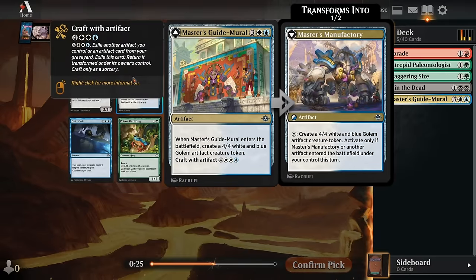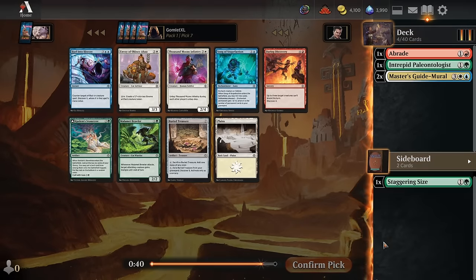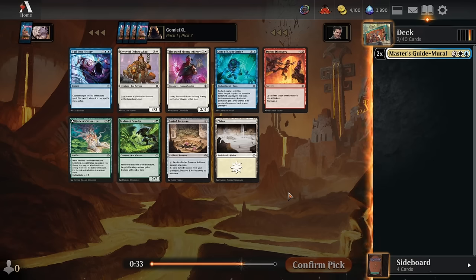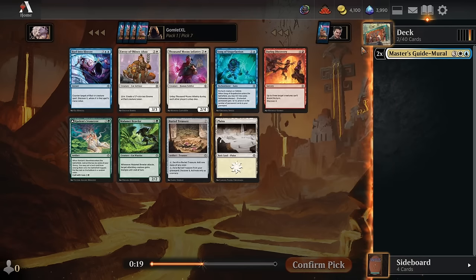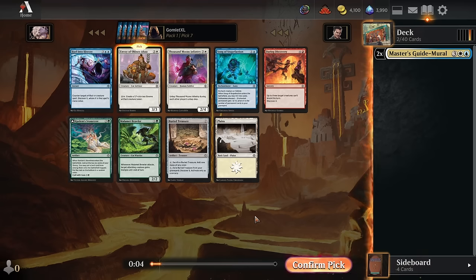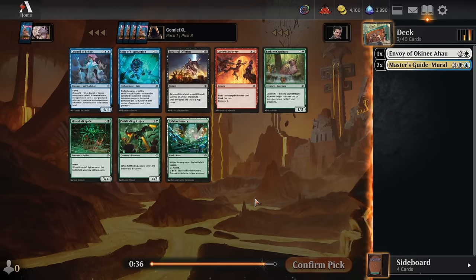We actually see a Poison Dart Frog this pack, the first reasonable card for green-red dinos in a while. But if we get two Guide Murals in a row we'll head in that direction instead. The next pack has not much — there's a Buried Treasure for mediocre fixing and the Envoy of Okanekahau which is a 3-3 for 3 at worst with a decent mana sync later. None of these cards are really exciting for blue-white craft. I think I just take the Envoy.